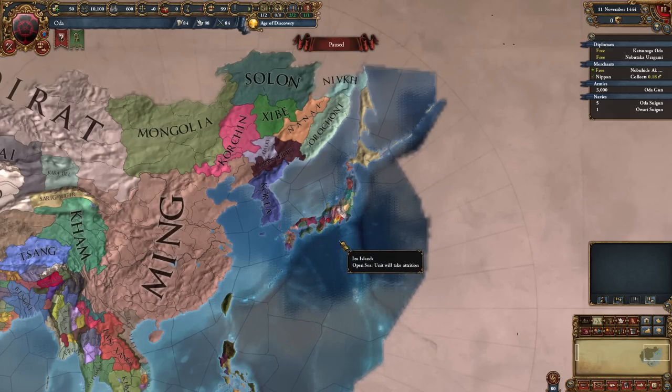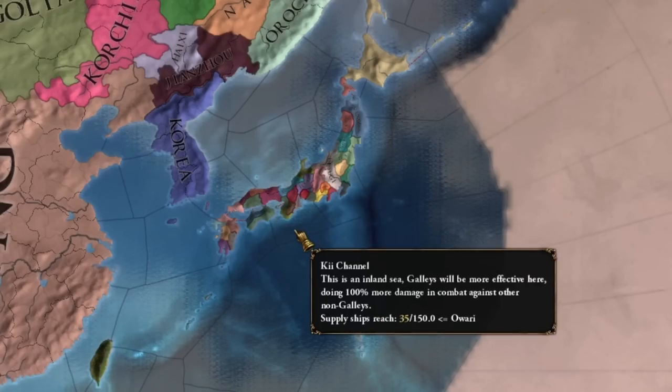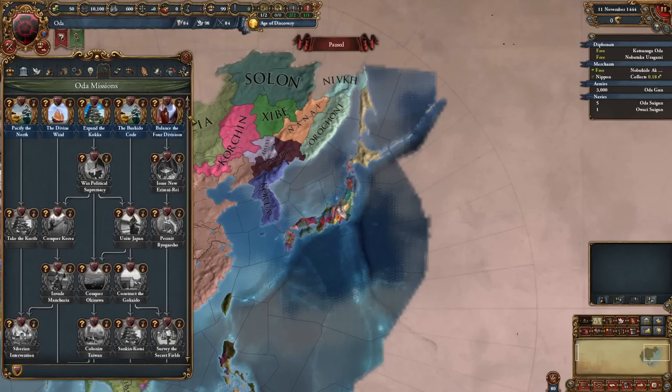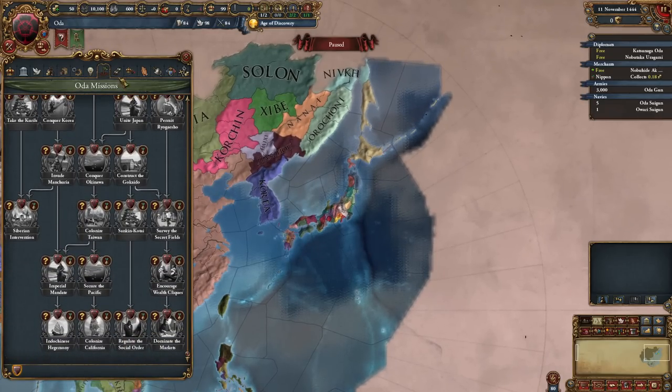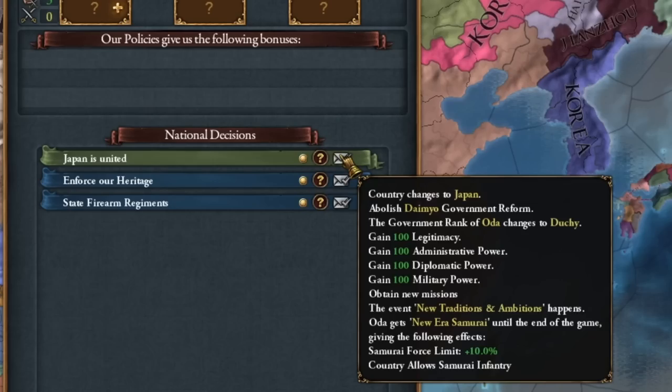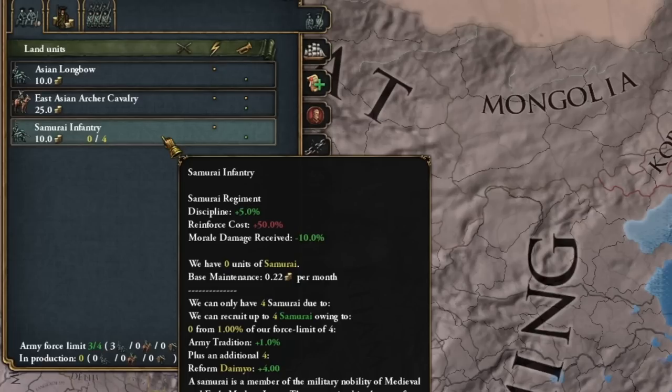Japan has been heavily changed in the new patch, but this already applies to the period after the formation of Japan. At the beginning, Shogun and Daimyo basically have the same old quests we had before — they only change when we unite Japan. Additionally, we can recruit four samurai units, which are really quite expensive infantry with reinforced cost plus 50%, which is quite a lot.